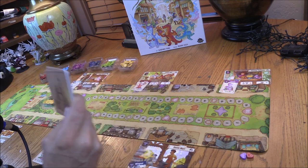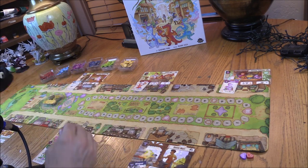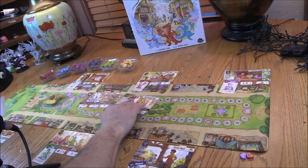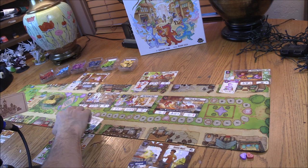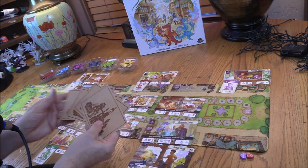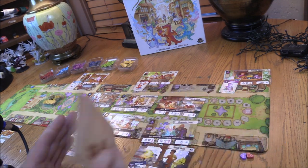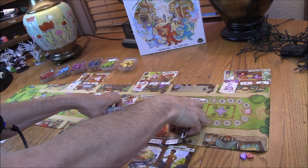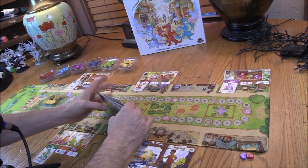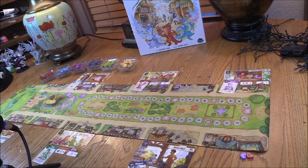Next, you're going to build your shop deck. You always have 10 shops. Go through all the shops and make sure you have one of each of the main six types randomly, and then four random additional ones — which can be dragon ones, coin ones, and random ones. Shuffle them up and put them in their place on the board.